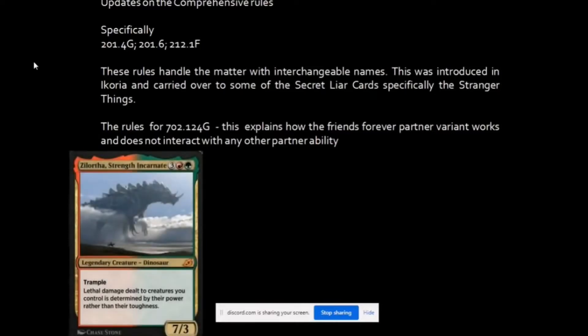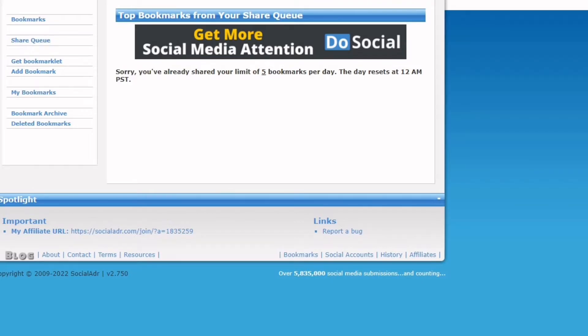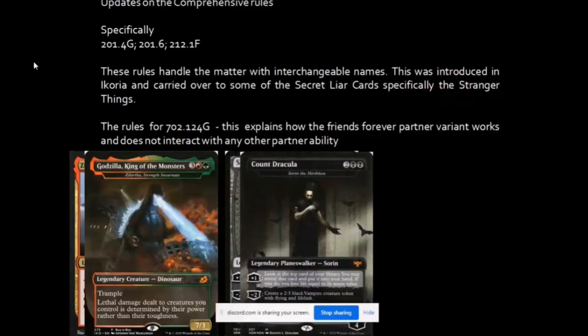The interchangeable name rules are crucial as we transition back to face-to-face tournaments. For example, Zilortha Strength Incarnate has an alternate name of Godzilla King of Monsters, so some players may write Godzilla King of Monsters on their decklist and it would still be considered valid based on the rules update. Similarly, Sorin the Mirthless — if a player writes Count Dracula on their decklist, that is also considered interchangeable.